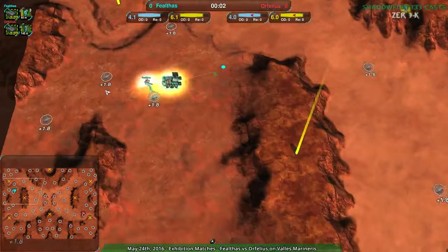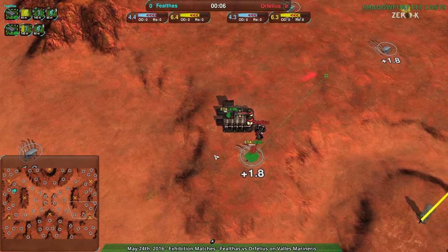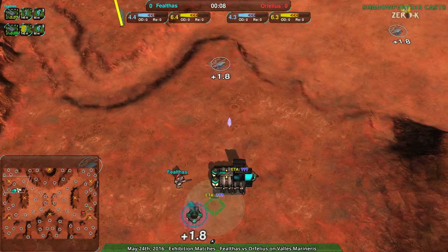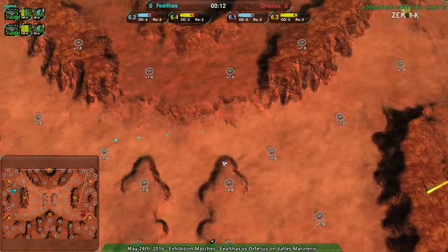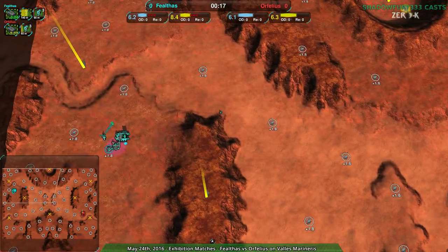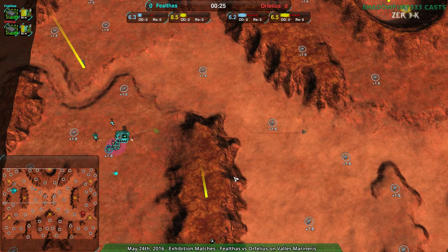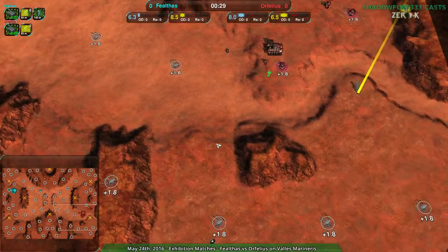I haven't seen this map in a while. Faelthaus going for colloquy bot factories, Orphelius also going for colloquy bot factory. I can kind of understand why. This is a weird map — it's 18 by 14, I think — a relatively large map, macro-oriented, and relatively hilly, around 16 by 12.